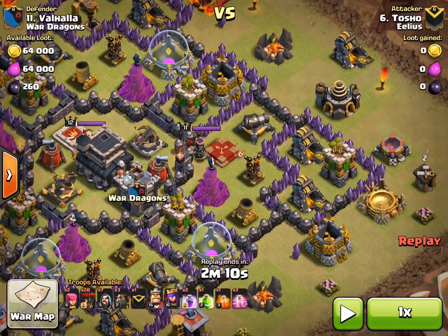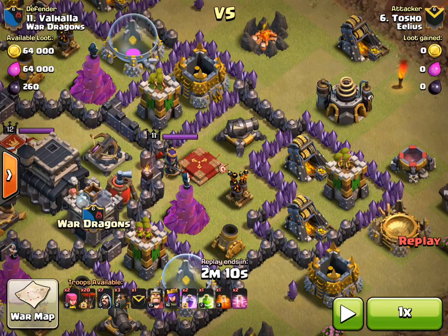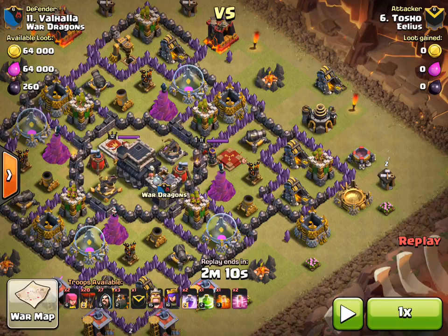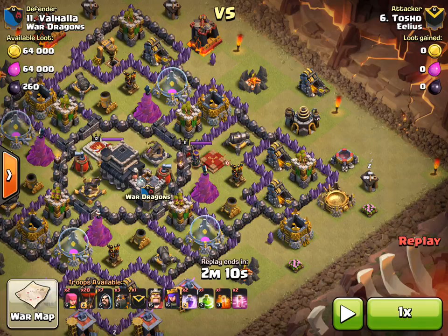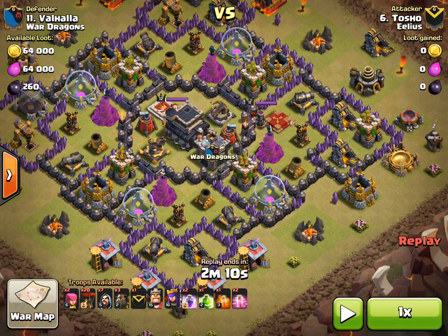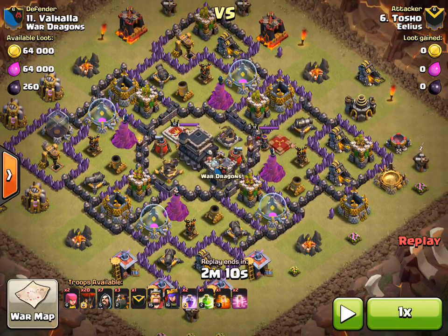He's only got the one Golem but that's all that's needed, because what he wants to do is take out that Archer Queen, and by doing that he'll take out that one AD and maybe distract the X-Bows and possibly take out an Air Sweeper. There are also three Archer Towers in that area, so anything he can take out with his Golem, his Heroes and those Wizards is a bonus. Then he comes in with one Lava and the Loons to finish it all off.